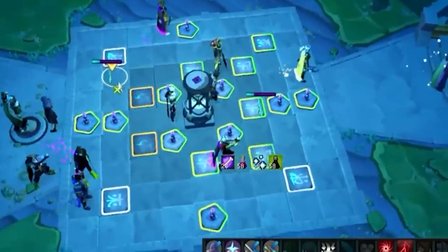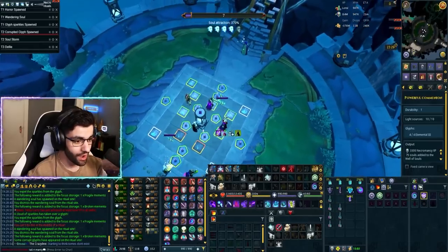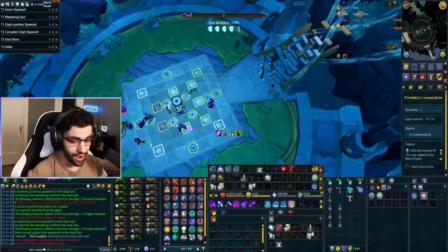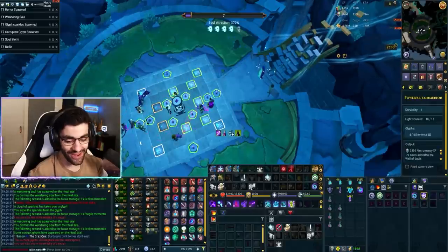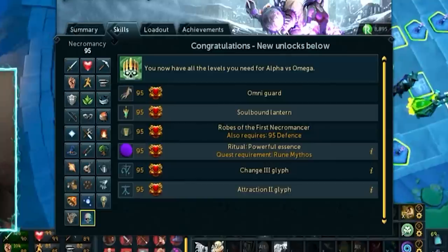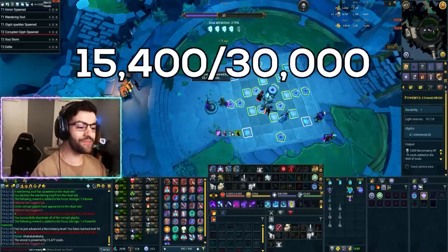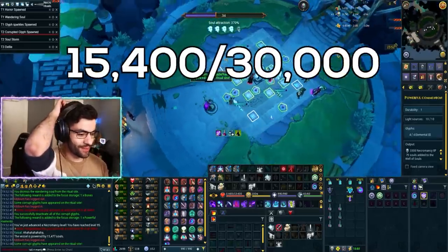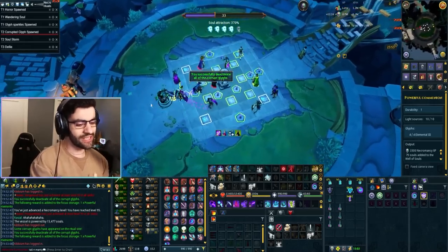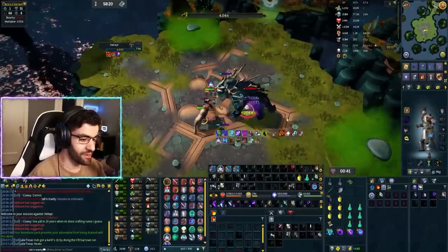That is 95 Necromancy — you now have all the levels you need for Alpha vs Omega. 15,400 souls as well. The play at this juncture: let's get our tier 90 weapons, just because that'll be fun and a nice little break. And I'm about to PR with Necromancy.